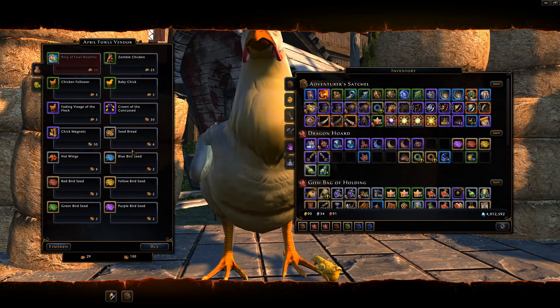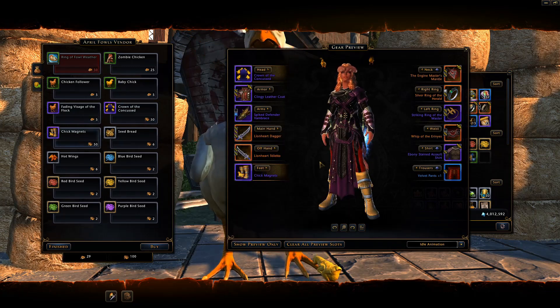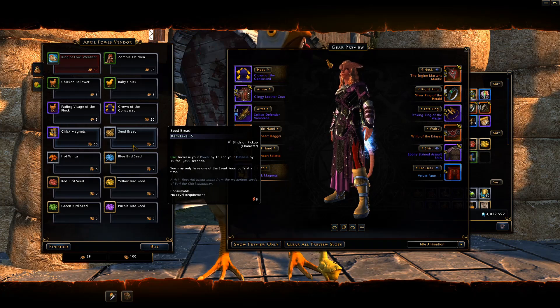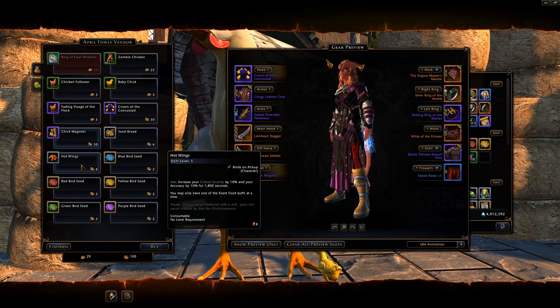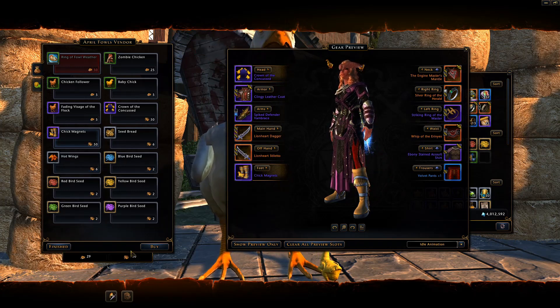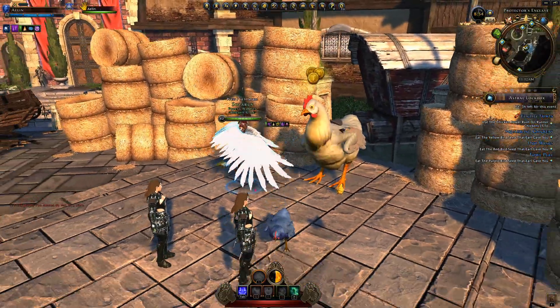With the bird seed currency you can obtain fashion items, a vanity pet, some boots, seed bread, hot wings, and seeds to transform into chickens temporarily. Seed bread gives power and defense, but as a DPS you ideally want food with two offense stats, so hot wings — crit severity and accuracy — are the better pick. However, crit severity is easily capped and watermelon sorbet already gives accuracy, so I wouldn't recommend buying this food. Also note it's character-bound once purchased, so you can't trade or sell it.